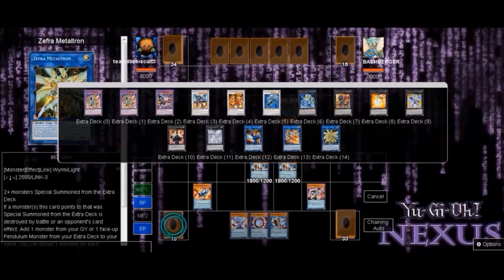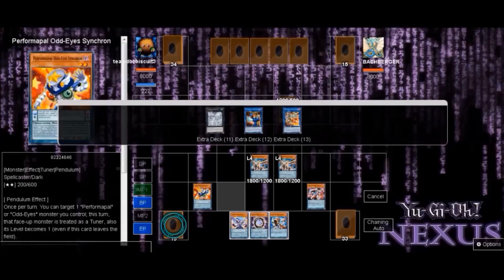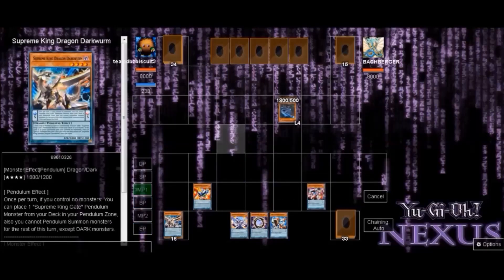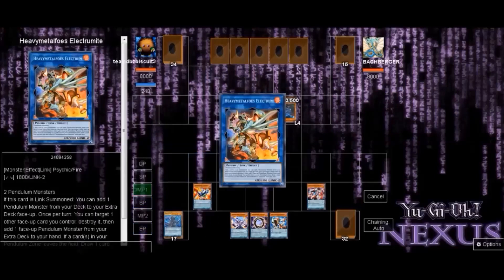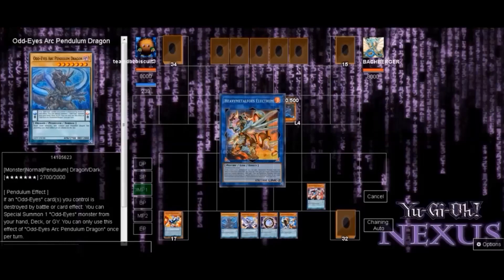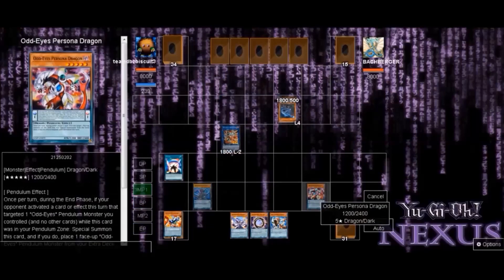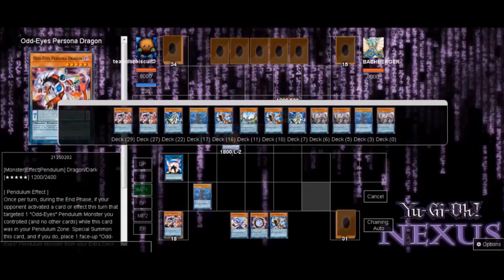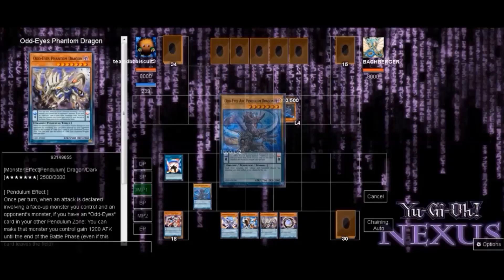I've played the deck long enough to know the ins and outs, and that's going to help me make a board most players wouldn't make with this hand. We get the Darkworm search, get Gate Zero, go into Electrum, and that's where the ball starts rolling. We activate Electrum's effect, send Arc Pendulum to the graveyard, activate Electrum's effect to pop Odd-Eye Synchron, getting Arc Pendulum to the graveyard. On our draw we got Sky Iris, and that's what starts opening the game up.